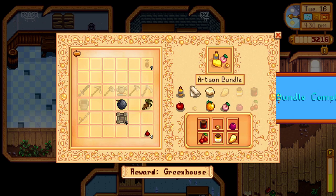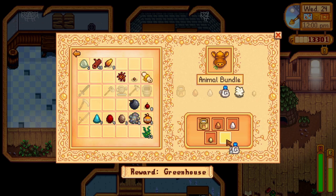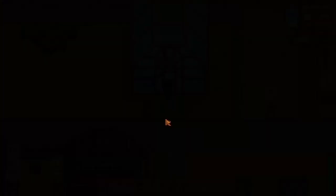For the animal bundle, you will need 5 of the 6 items: a large milk from a mature cow, a large brown egg from a brown chicken, a large white egg from a white chicken, a large goat milk from a mature goat, a piece of wool and/or a duck egg from a duck. This will reward you with one cheese press. You will unlock the greenhouse on your farm, which allows you to grow any plants in any season, and fruit trees whose saplings can be bought from Pierre's store in any season.